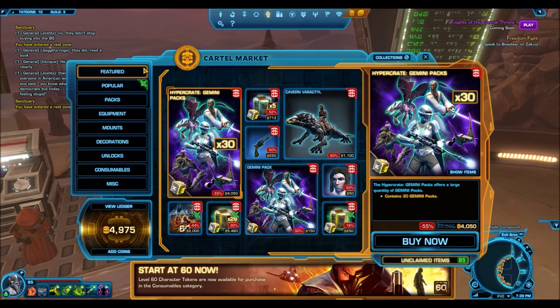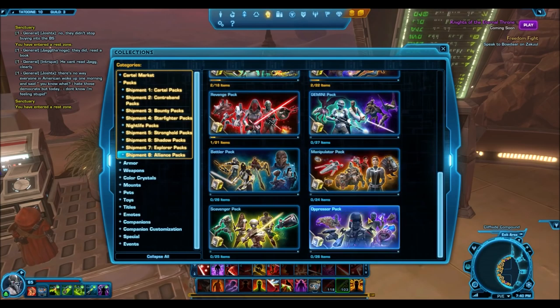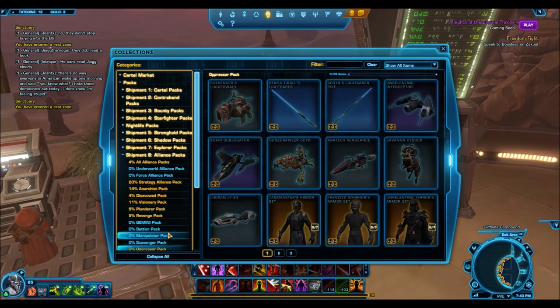Nonetheless, they're going on blowout sale and that means they're going to be removed next week. I think what they're basically doing is making room for the new Oppressor pack. There is one more cartel pack going to be released before Knights of the Eternal Throne hits on November 29th. My assumption is they'll remove the Gemini packs after one week and the Oppressor pack will take its place — and that pack looks absolutely awesome, probably one of the best released after Knights of the Fallen Empire.